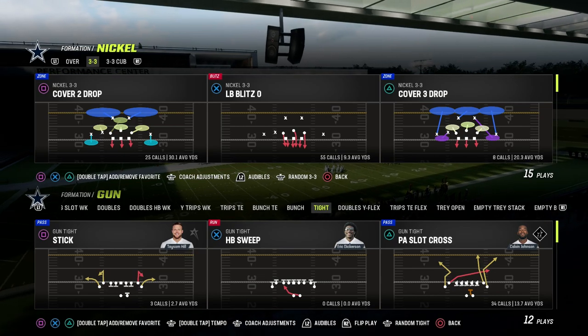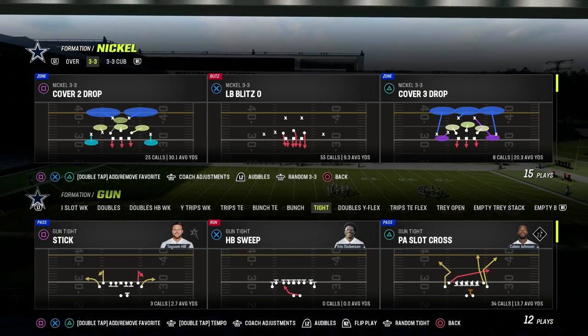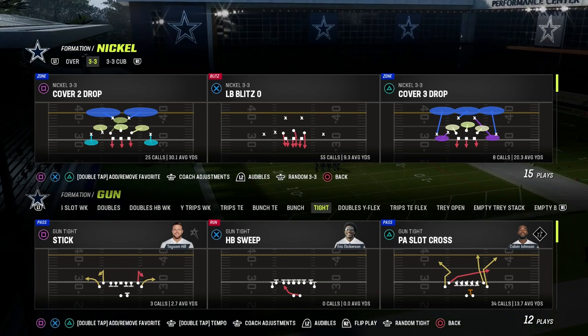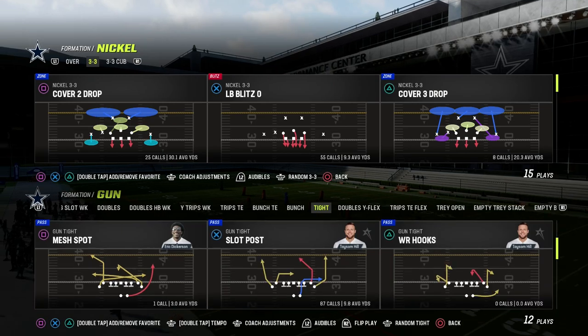Today's concept we're taking a look at is the Shallow Cross concept, one of my favorites to talk about. It's this PA Slot Cross play, and we're actually going to make some adjustments to this play and really build around one route that you might be sleeping on — I think it's one of the better routes in the formation.